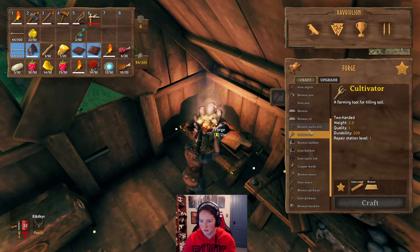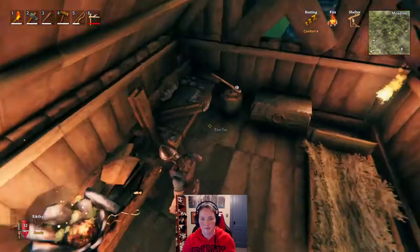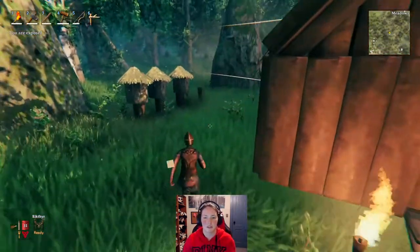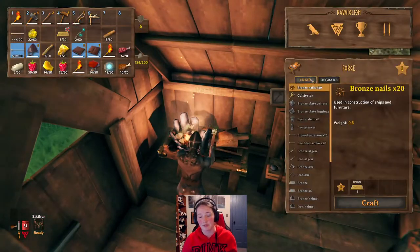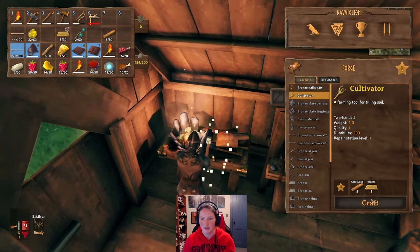And then we need our cultivator tool, which is 5 bronze and 5 core wood. Grab our core wood, and we're going to go grab our bronze that we have over here — 5 core wood and 5 bronze. We're going to come over here to the forge, and click on cultivator and craft.